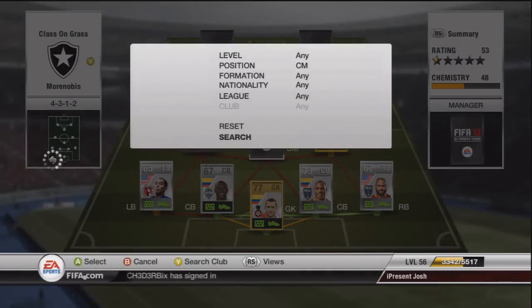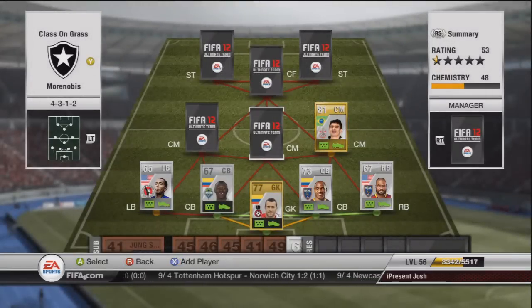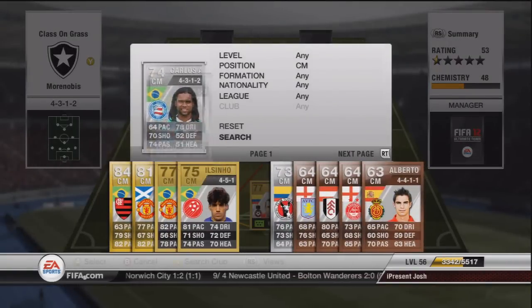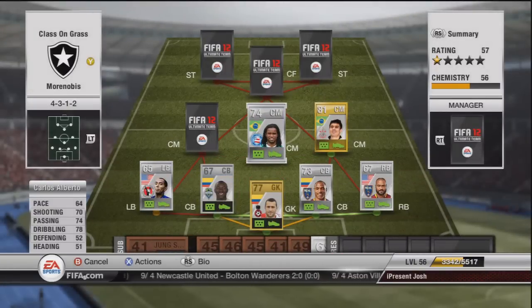Moving on to the next central mid to link with Alex — the game's been lagging quite a bit today, apologies. We've got Carlos Alberto in the 4-3-1-2 formation. He's got 64 pace, 70 shooting, 74 passing, and 78 dribbling. His pace is definitely a lie — he's so much faster than 64, I'd rate him at about 75 plus at least. He's going to cost around about 12K in central mid. He's 5-star skills and has the flare trait.